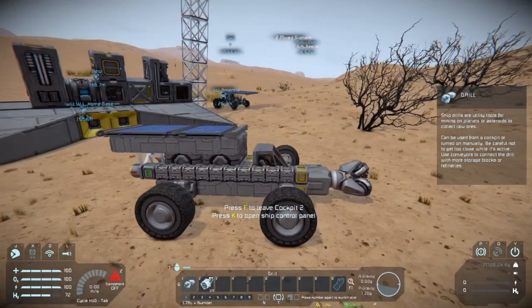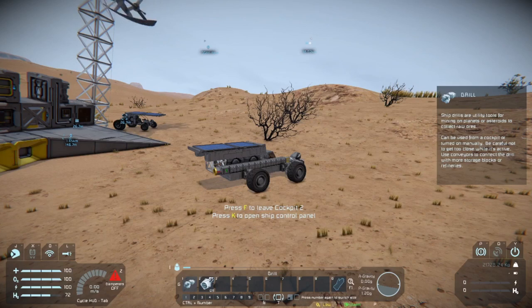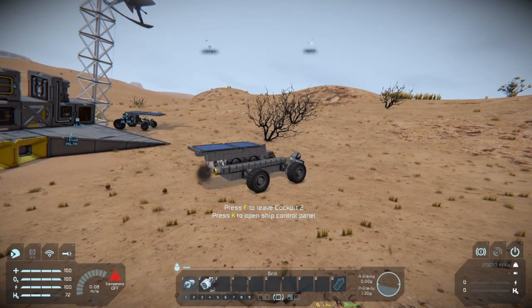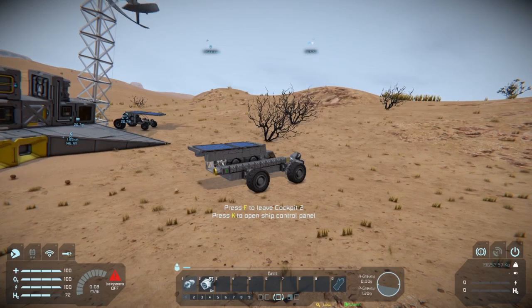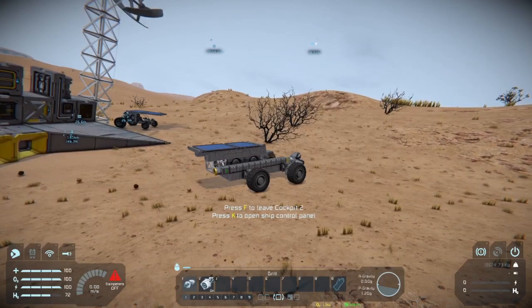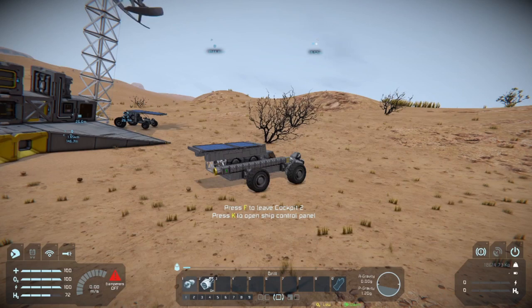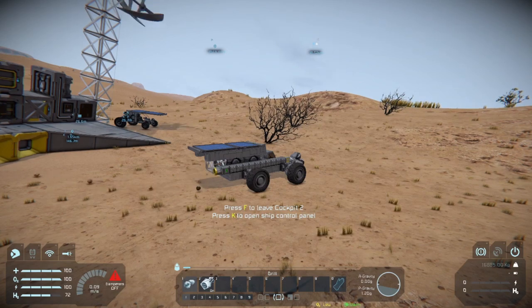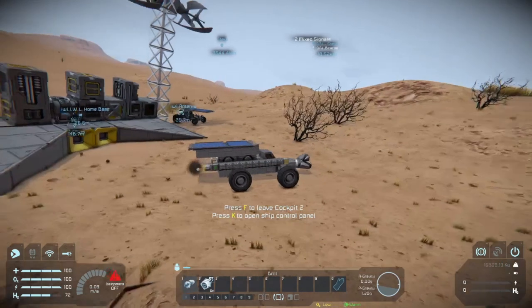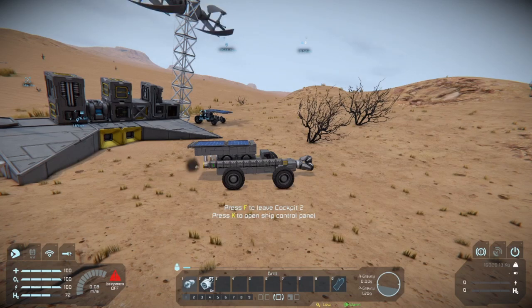We set up here and you can see we have an ejector on the back. I press 2 and you can see this thing just spits it out. Now I know the first thing people are going to say is 'Badger, you could put a big connector on the back and it would eject more.' We were low on resources when building this so we used a small connector, which has been working fine. This is just a simple way of emptying your miner — just build a ramp, drive your miner over to it, and activate your connector.